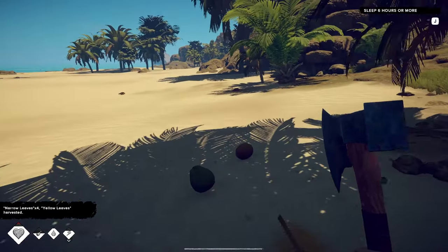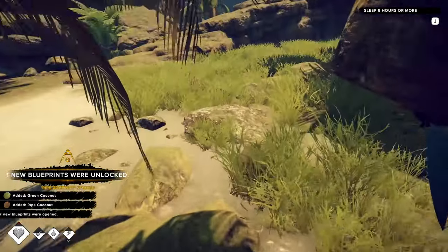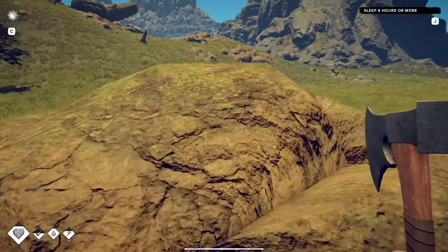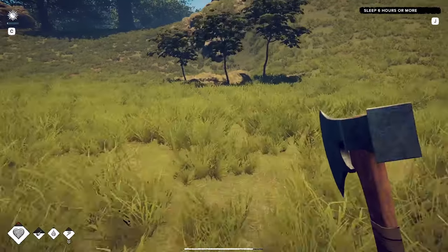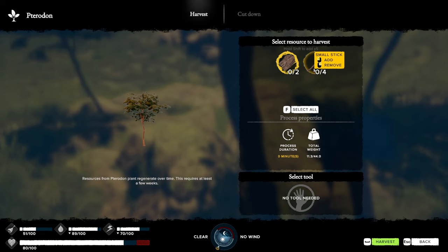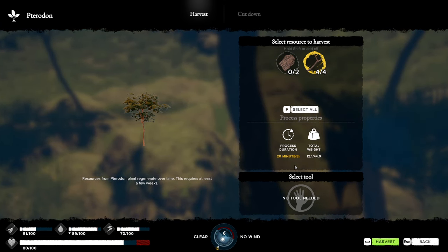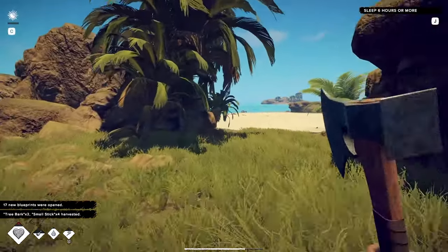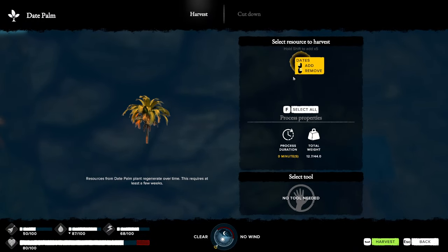We've got some more stuff we could do — pick that up, pick that up. Every time you pick up new stuff you'll get new craftable recipes. These things give small sticks — okay, I'll take some small sticks. I don't think I'm gonna need tree bark just yet. I just got an achievement!